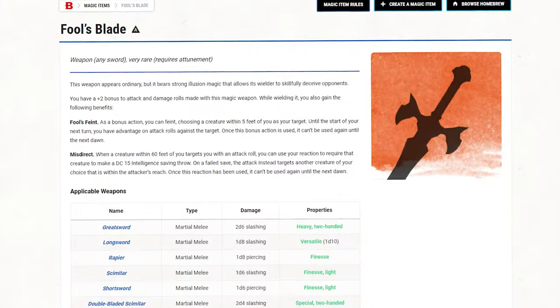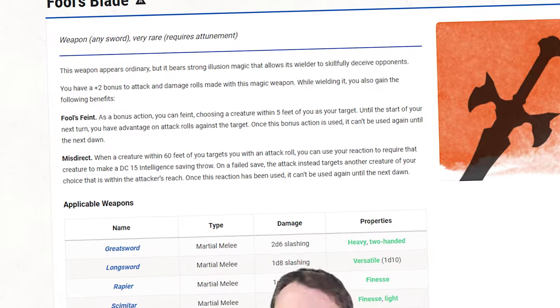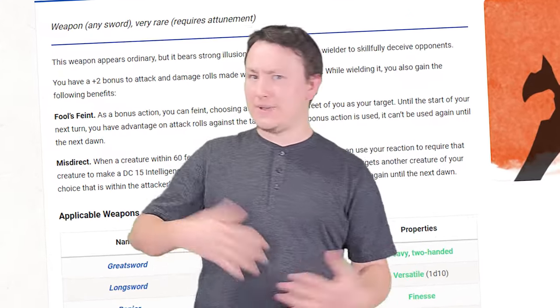Moving on to our second weapon for today, we have another addition with the Book of Many Things: the Fool's Blade. This is a plus 2 sword that also has a pretty powerful gimmick — or rather, two gimmicks: Fool's Feint and Misdirect.